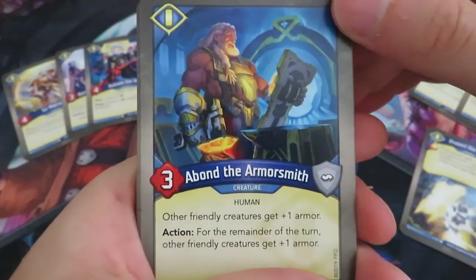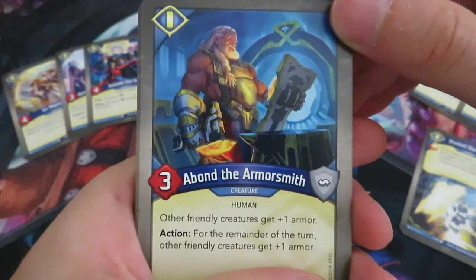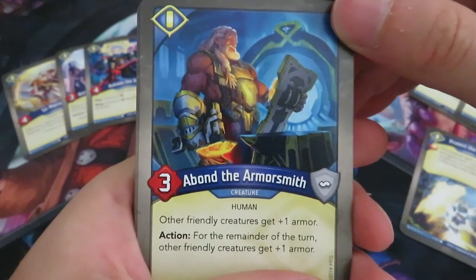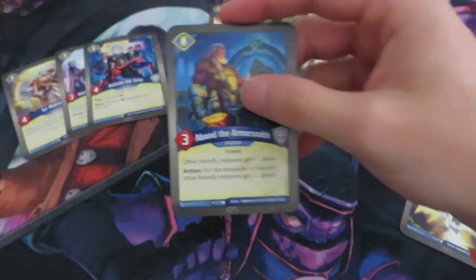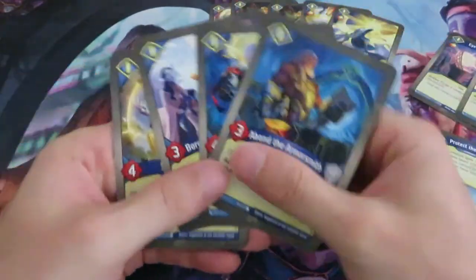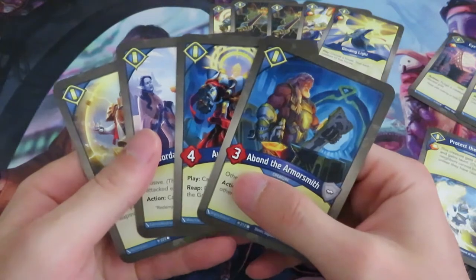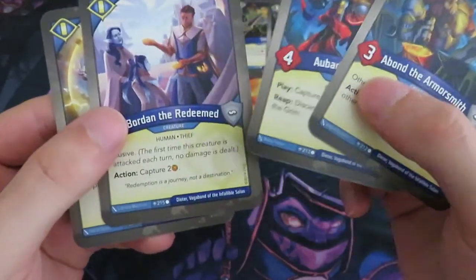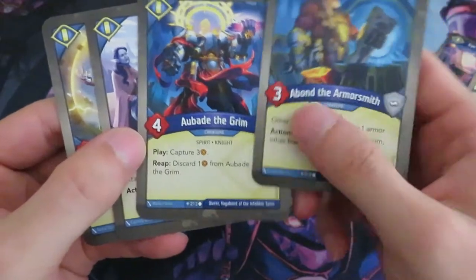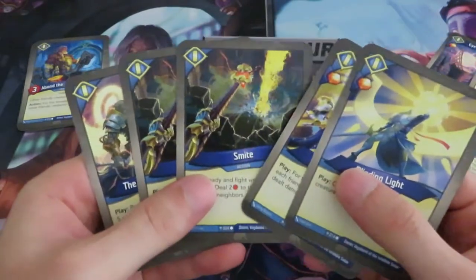And then we have Abad the Armorsmith, a three power creature that says other friendly creatures get plus one armor. And as an action, for the remainder of the turn other friendly creatures get plus one armor. So you can buff your entire battle line basically. That's the last card for Sanctum. I think the creatures are fine, though typically I like to have more creatures in Sanctum — but that's probably my Call of the Archons logic speaking.